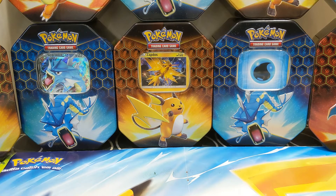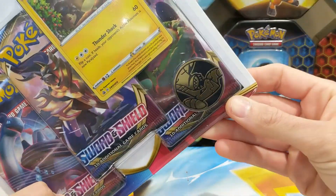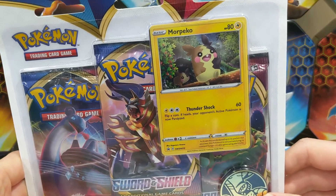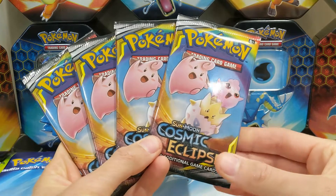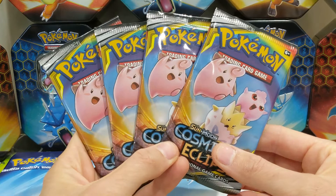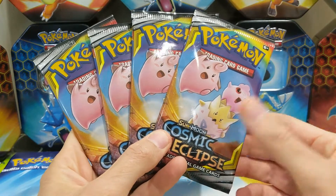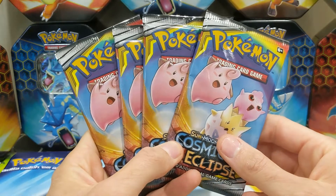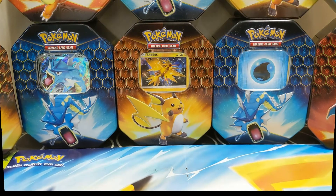Hey everyone and welcome to the Pokey Social Club! This is our very first episode for Pokemon card openings with your main man Daddy Snorlax and my little friend and helper Mini Charmander. Today we're going to start off our first episode with a Sword and Shield blister pack opening, then some Cosmic Eclipse booster packs. Subscribe, click the like button, and leave a nice comment - it's a social club after all!